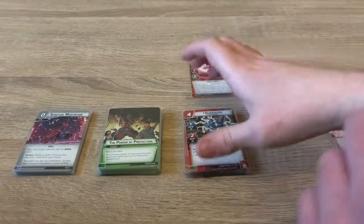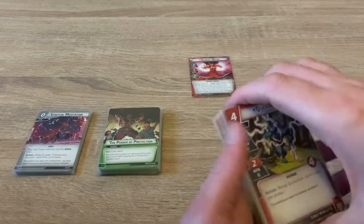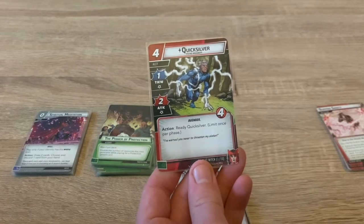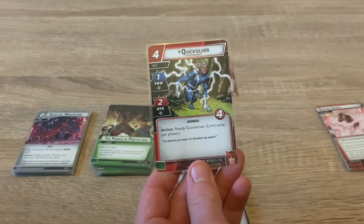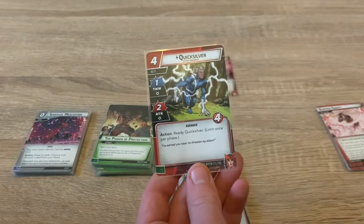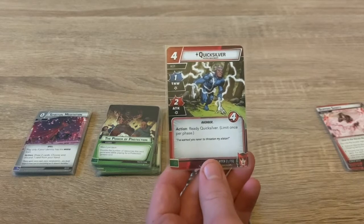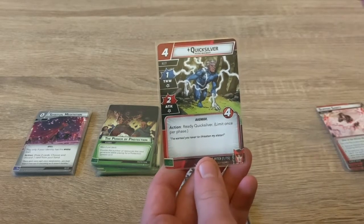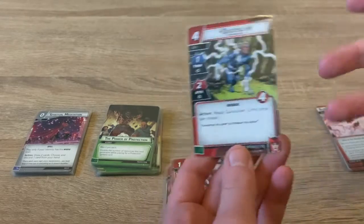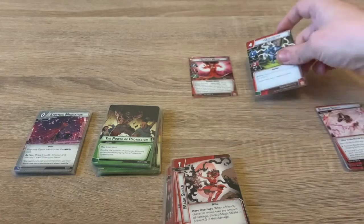These are her signature cards — all heroes get 15 cards. First we have the ally Quicksilver, Pietro Maximoff. He costs four, has four hit points, one thwart, two attack. As an action, once per phase you can ready Quicksilver. He's pretty decent — you can attack twice for four damage, or defend and then ready up. It's also good to have him out for her ability to draw extra cards.